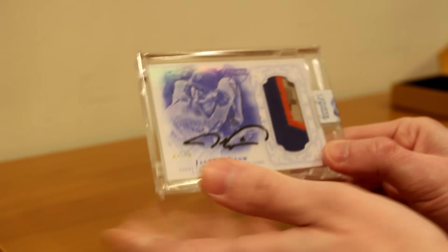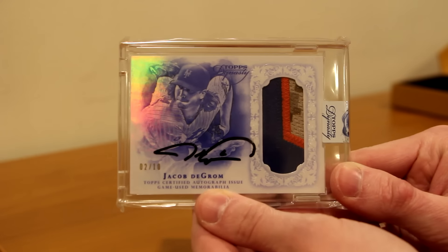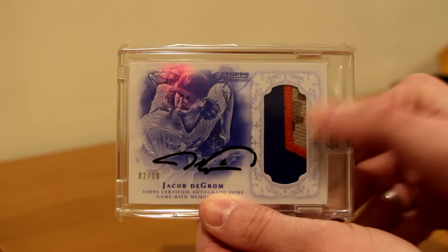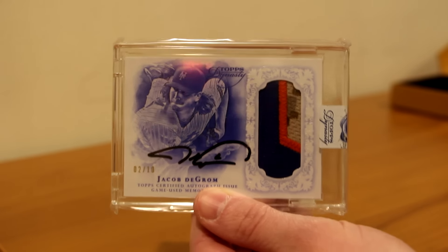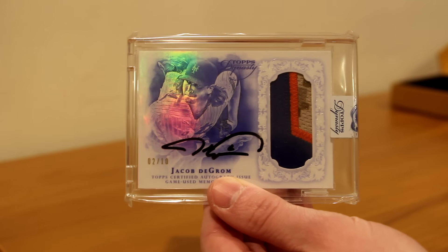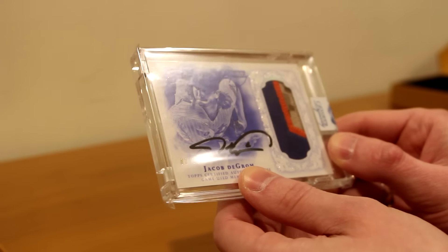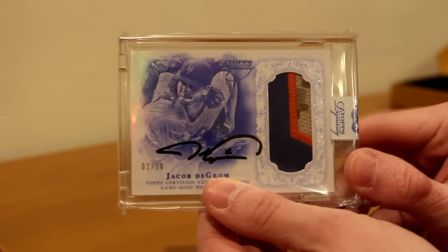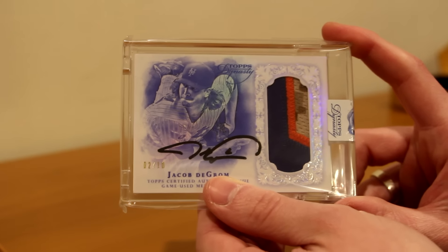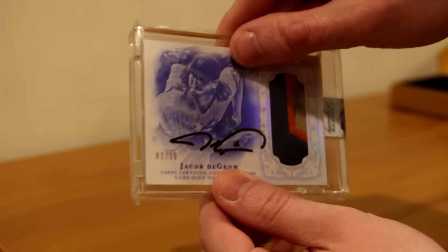No, I'm just kidding, everybody. This is the card I traded for from Chris G. It's a two of ten Jacob deGrom from Topps 2015 Dynasty. Three color patch — well, four or five colors if you count the digital camo. So you've got orange, blue, and digital camo. Jacob deGrom on-card auto, really nice, no smudges. Two of ten with the blue picture and his pitching pose. It's my third Dynasty card — I now have a Cinderguard, a Harper, and a deGrom.